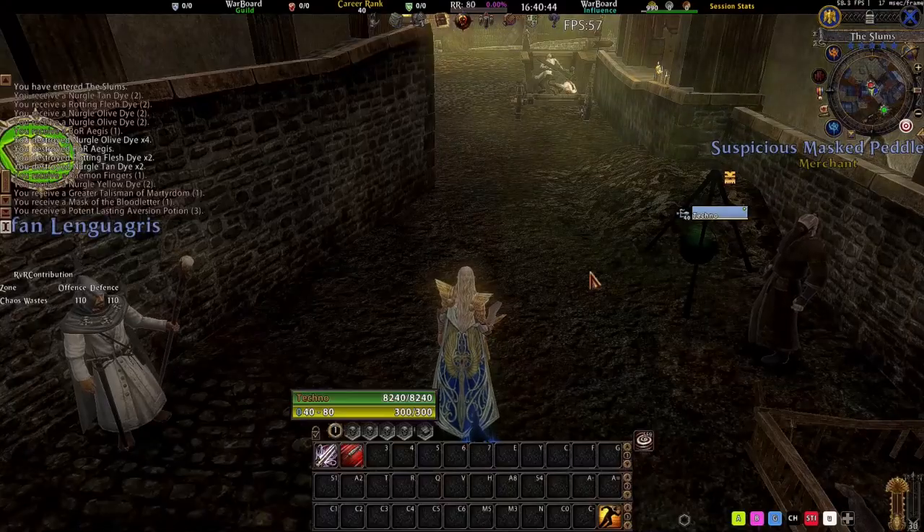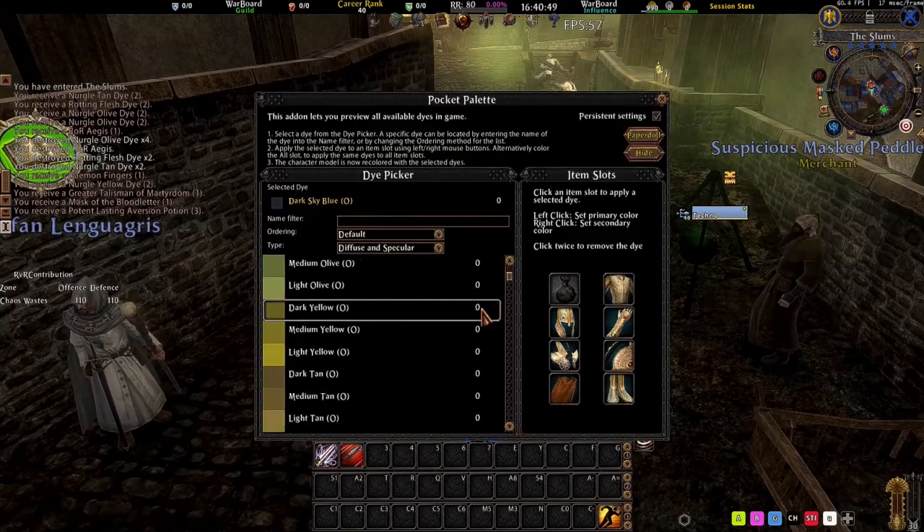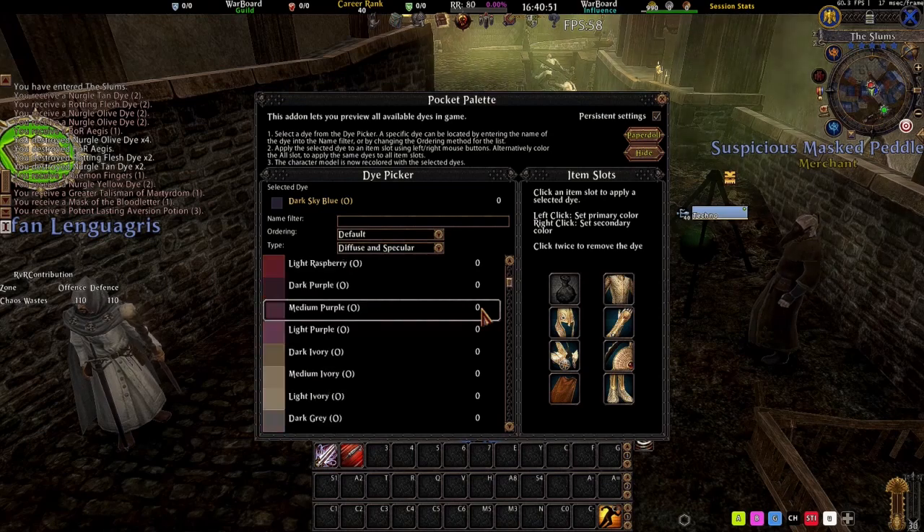If you're a new player or want to see how these dyes look before you purchase them, check out the add-on Pocket Palette, which will allow you to preview before you buy. We've linked it here in the video's description.